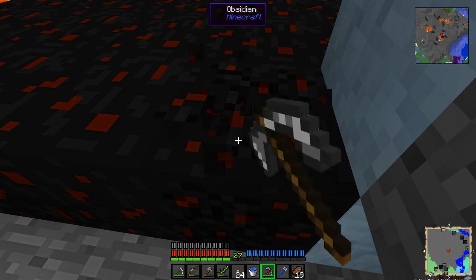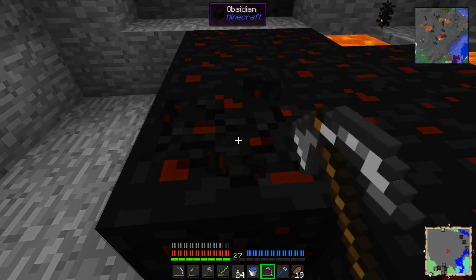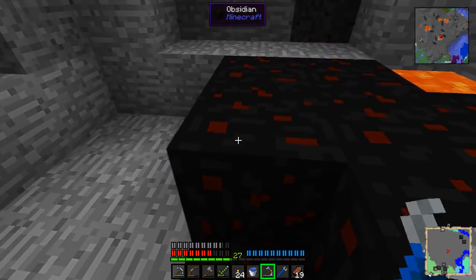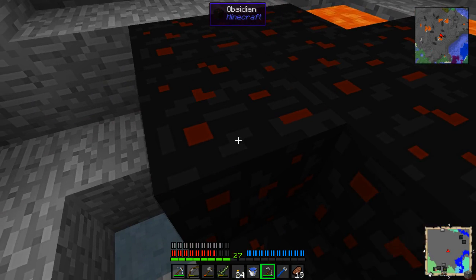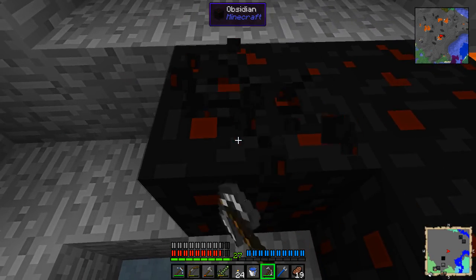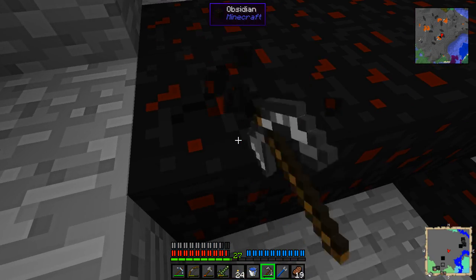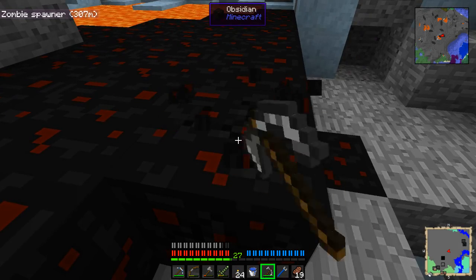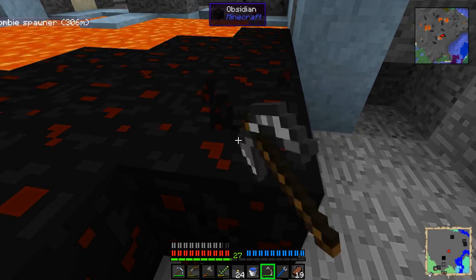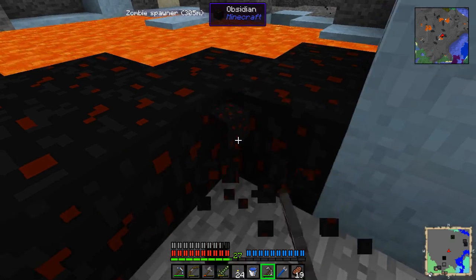Instead of needing 24 obsidian dust — which costs 12 obsidian — technically we only need 22, with two left over. I just consider it 24. So instead of needing 6 obsidian, you need 12. And I realize I'm basically just standing here mining obsidian describing this, and I'm up to 20. Here's another cool thing about the paxel — it's made with all three tools: pick, shovel, and axe, because it functions as all of them. It doesn't have as much durability as all three combined, but enough that it doesn't matter much.